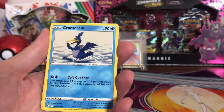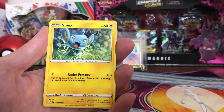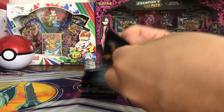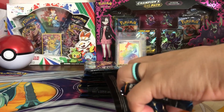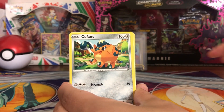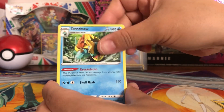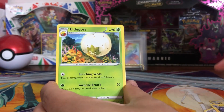First pack: Rotom, Cramorant, Thwacky, Buzzwole, Morpeko, Eevee, Rowlet, Shinx, Chewtle, reverse Celebi — no shiny. Second pack: Chewtle, Horsea, Cacnea, Morpeko, Luxio, Dreadnaw, Energy, Ball Guy, Luxio, Eldegoss.